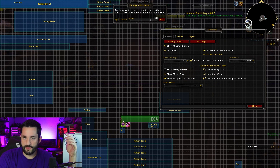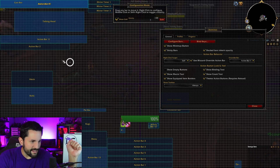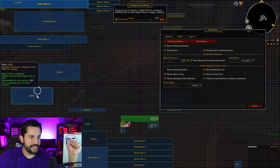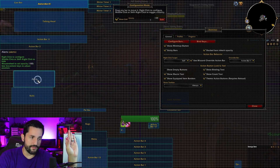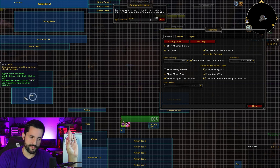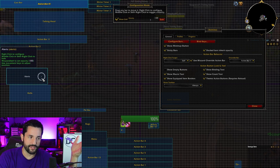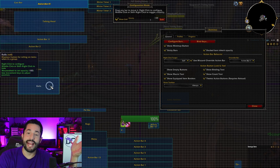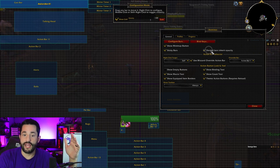'Show on minimap' will have it hover around the minimap — I use an add-on called Minimap Button Bag that compacts it. Sticky bars is where bars attach and snap to each other. You can see two separate bars are both light blue, but when you click them together one becomes the main frame and the other is the child frame that attaches to it, inheriting the parent's properties.